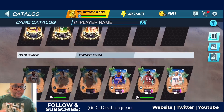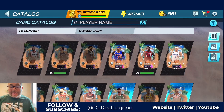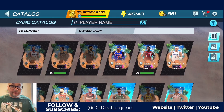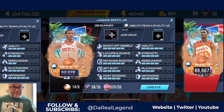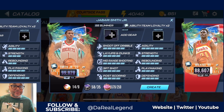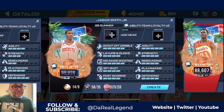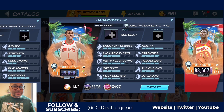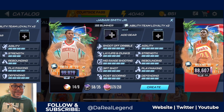We need to craft Jabari Smith Jr. to complete the set, so let's do that. Going right into the end game catalog - most of these players can be crafted already, and some were overtime streak rewards. To craft Jabari Smith Jr. he takes nine collectibles and 35 obsidian rings. He's actually a really good power forward too - great stats including a five in mid-range, shootout dribble, and agility. Then we'll see which legendary shoes we want to get for Carl Anthony Towns.